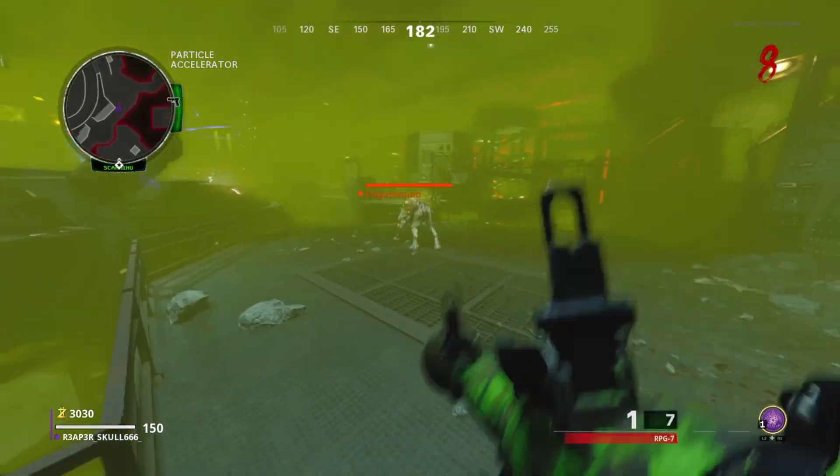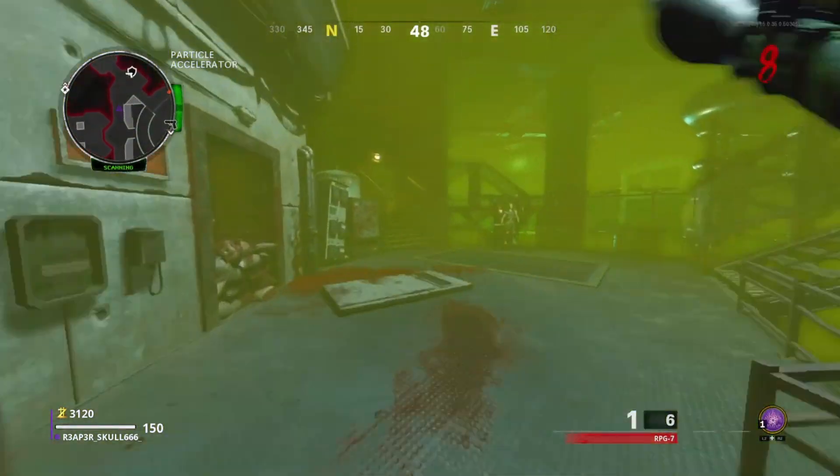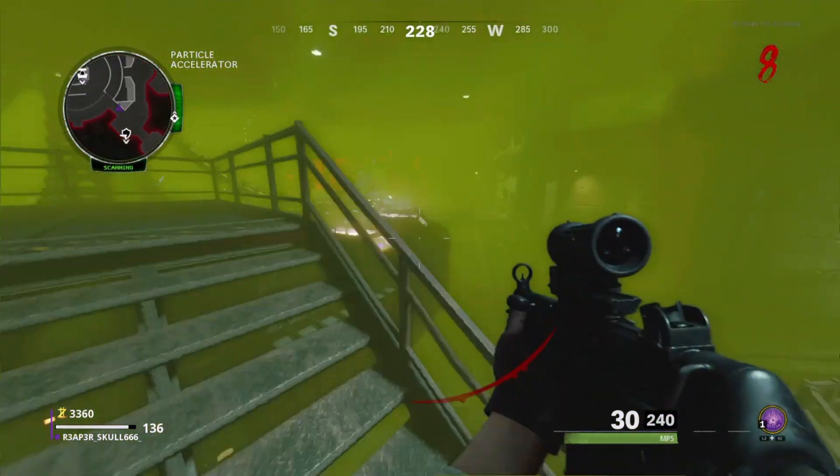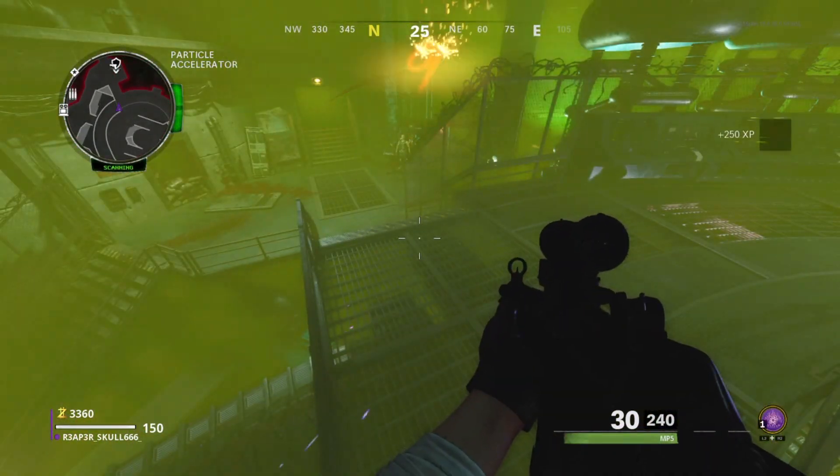Enter inside the med bay for the glitch to work, and you'll notice that you have god mode. The dogs will run past you, the zombies won't hit you, and even the megaton won't touch you. Hope you enjoyed — stay tuned for more content.